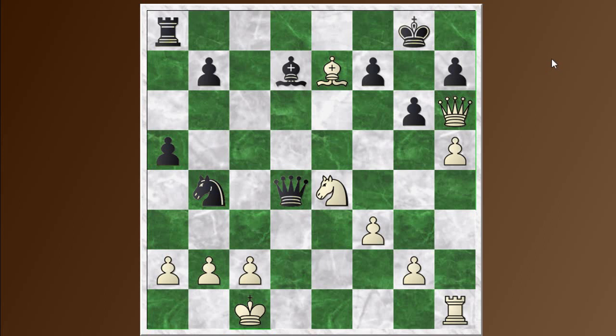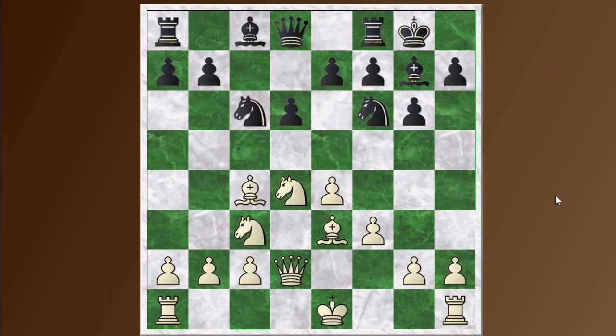The next example is a game played between Bobby Fischer and Bent Larsen in 1958 at the Portoroz Interzonal. Bobby Fischer at the time was 15 years old — he had just won the U.S. Championship and become a Grandmaster, and this was his first big international tournament. His opponent Bent Larsen was also a young Grandmaster in his early 20s, but with more experience.